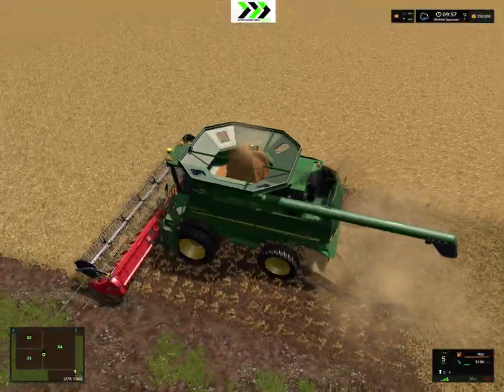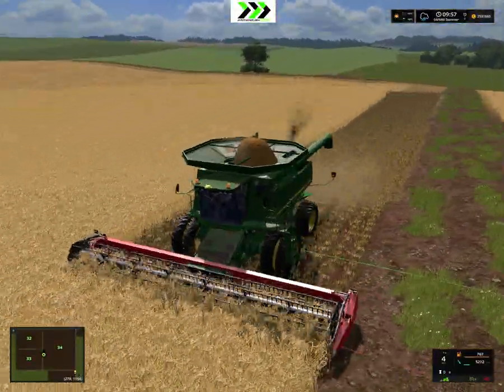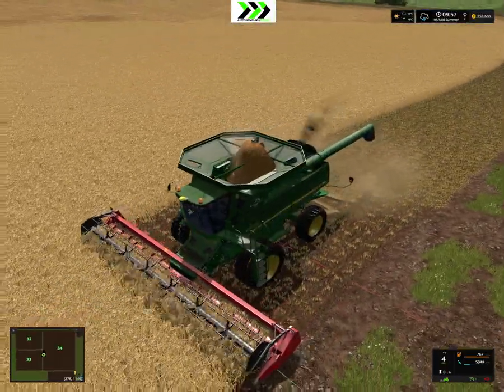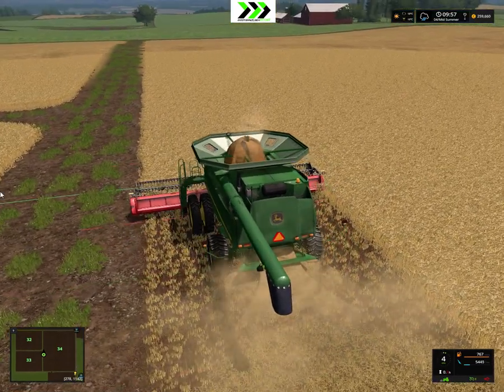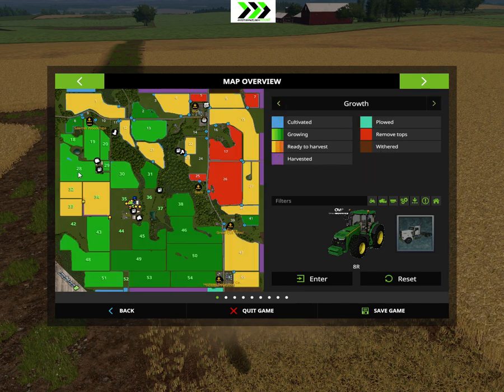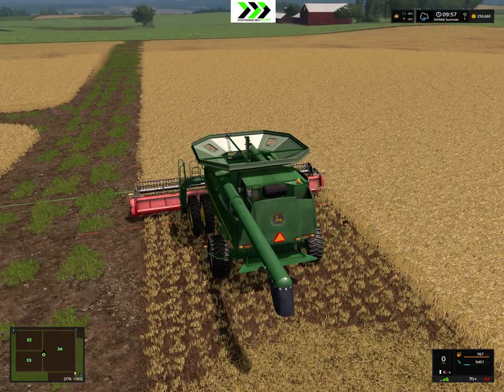So we got our John Deere out here, just bringing the one out to these fields because it's not a huge deal. We are harvesting wheat, which is the first one on our fields. The corn and the soybeans have a little bit to go, so we can harvest those later.